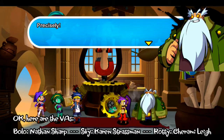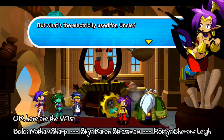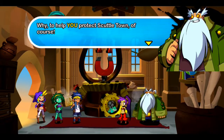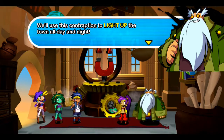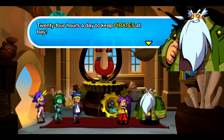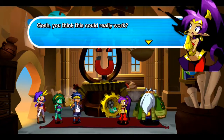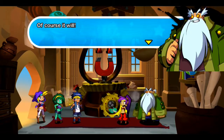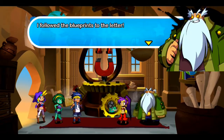Precisely. But what's the electricity used for, Uncle? Why, to help you protect Scuttle Town, of course. We'll use this construction to light up the town day and all night — 24 hours a day to keep pirates at bay! Ho ho ho! Gosh, you think it could really work? Of course it will! I followed the blueprints to the letter!